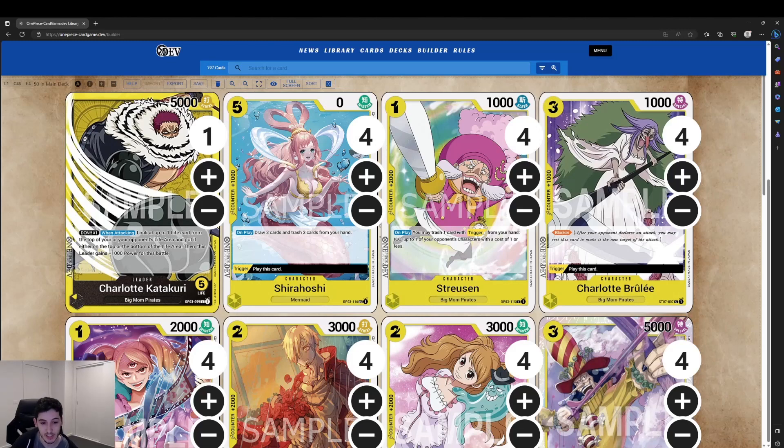Moving into some of the character cards, we have Shirahoshi — a five-cost, zero-power, 1k counter. On play, you draw three cards and trash two from your hand, which is a great way to fix your hand. It doesn't come up often when you play it for five, but it's a really good trigger card — being able to hit this off your life to fix your hand, set up the next turn, or grab more counters in a sticky situation.